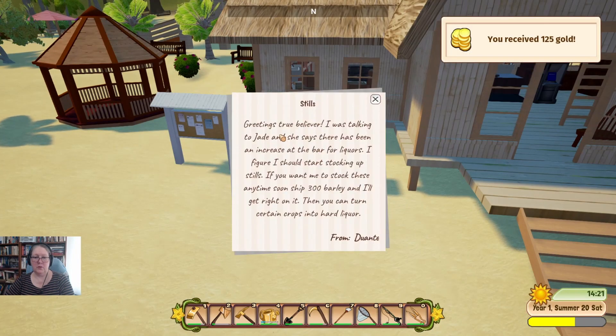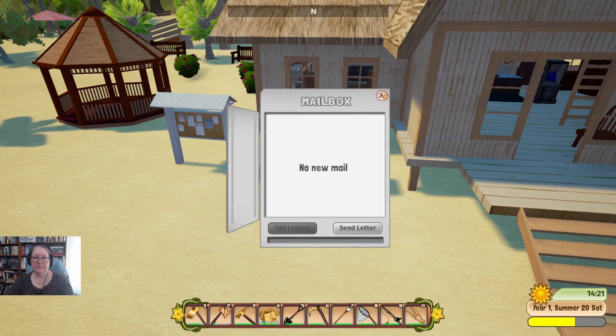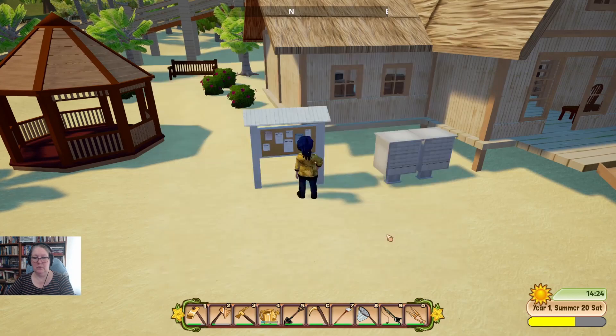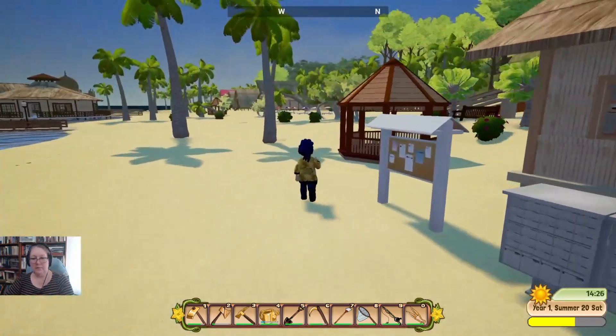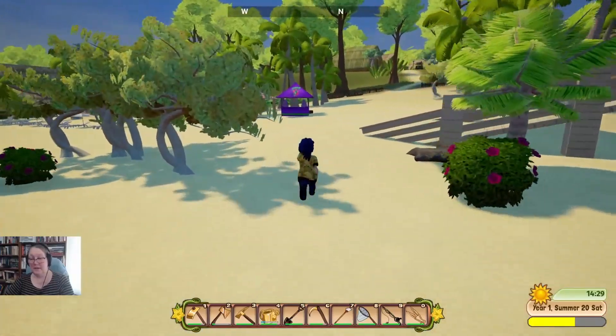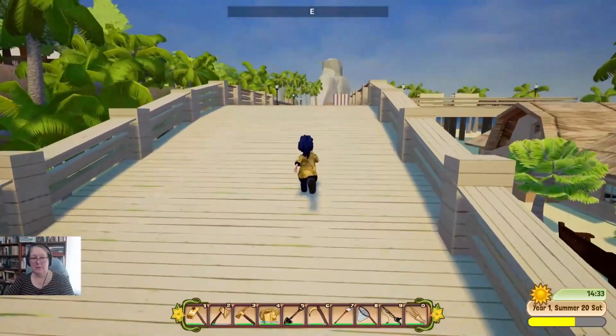I was talking to Jade and she says there's been an increase in the bar for liquors — she figures I should start stocking up stills. If I want her to stock these, I need to ship 300 barley and she'll get right on it — then you can turn certain crops into hard liquor. What he's trying to tell you is he will stock that if you send 300 bags of barley — so we need a windmill.